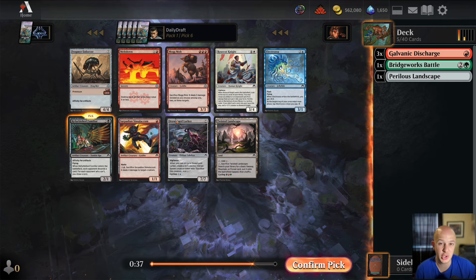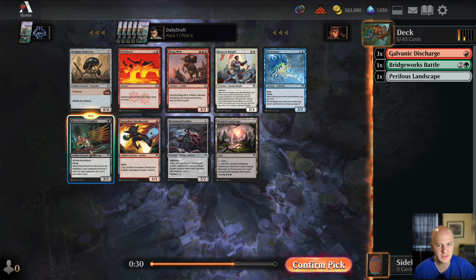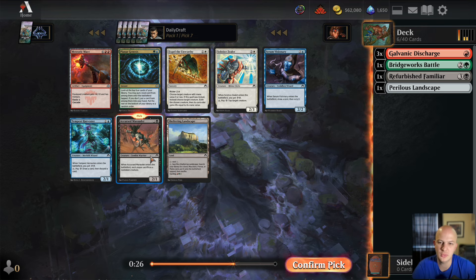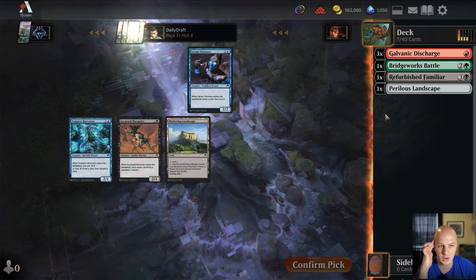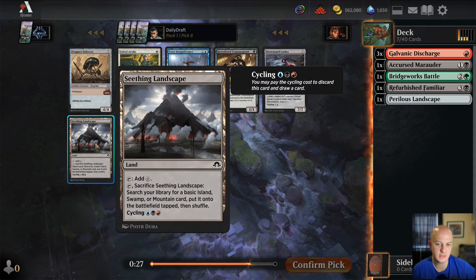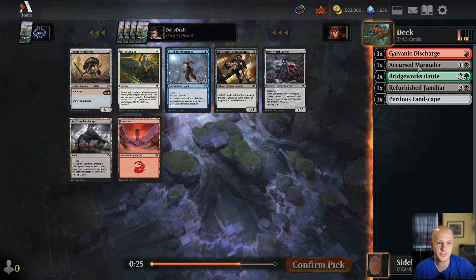A late Refurbished Familiar — we could find ourselves in black-red. I think that's the best card in this pack by quite a bit. There's also a Twisted Landscape but I'll take the late Refurbished Familiar — maybe that's where we end up. I don't think we need Meteoric Mace. There are some blue and white cards that aren't great, but Cursed Marauder is a very good card, so I'll take that.